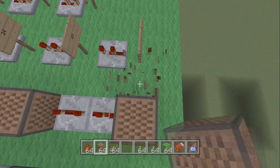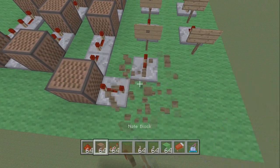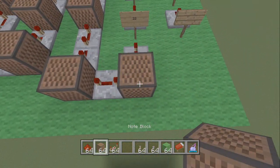Make another turn. Place a redstone repeater and click it three times. Make another turn and place a note block — this one is 24, count up to 24.